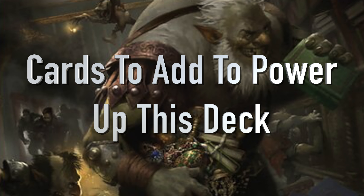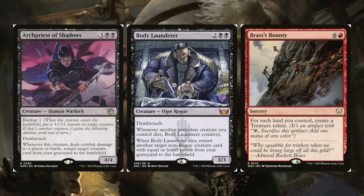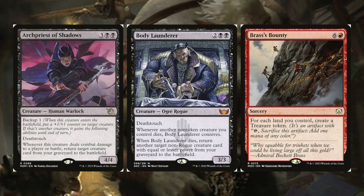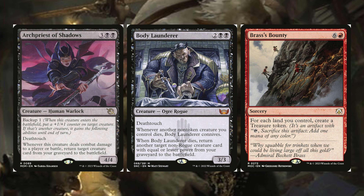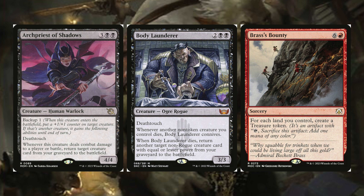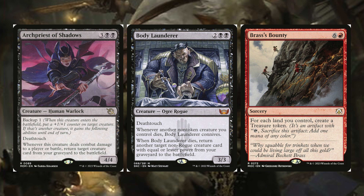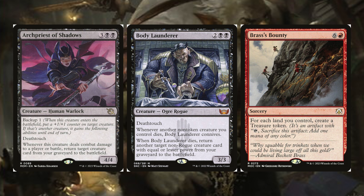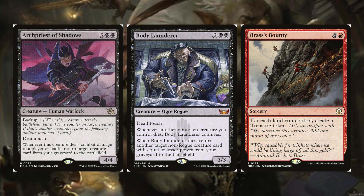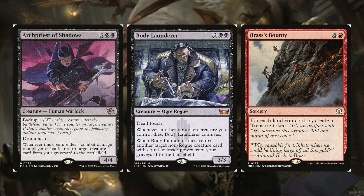Now the cards to add. First: Archpriest of Shadows, Body Launderer, and Brass's Bounty. Archpriest of Shadows has backup one, granting deathtouch and 'whenever this creature deals combat damage to a player or battle, return a creature card from your graveyard to the battlefield.' Put it on Olivia — she already has flying and lifelink, now give her deathtouch and free recursion on damage. Body Launderer is two, black, black — ogre rogue with deathtouch. Whenever another non-token creature you control dies, it connives; when it dies, return a non-rogue creature card with equal or lesser power from your graveyard. Brass's Bounty: six and a red sorcery — for each land you control, create a treasure token. Exactly what we want.